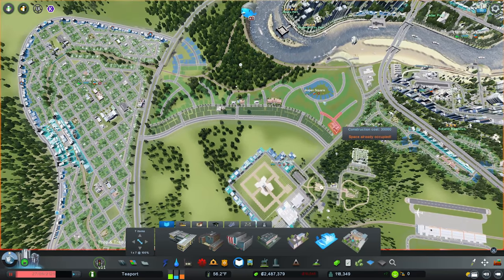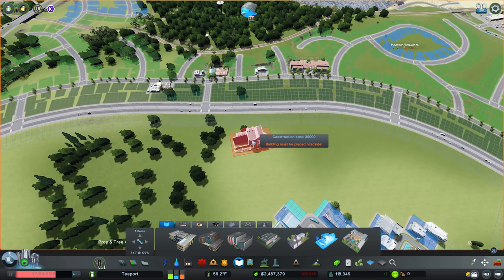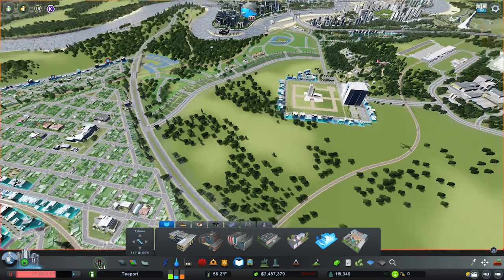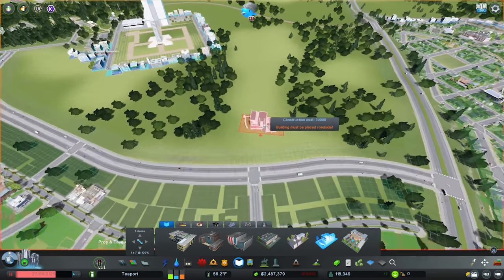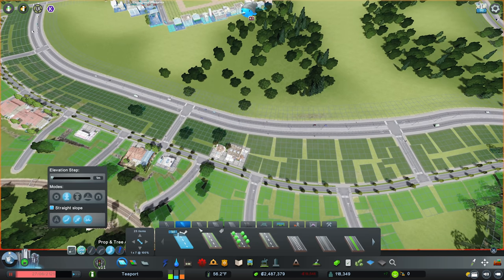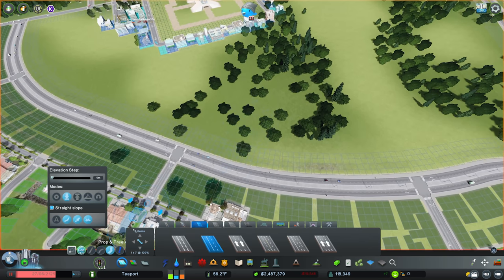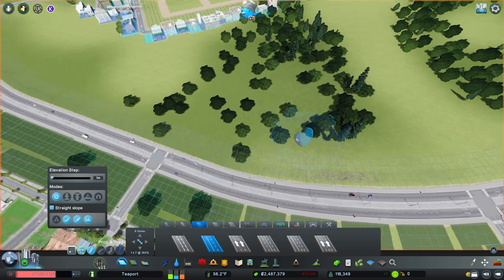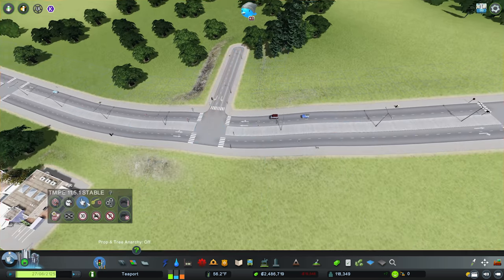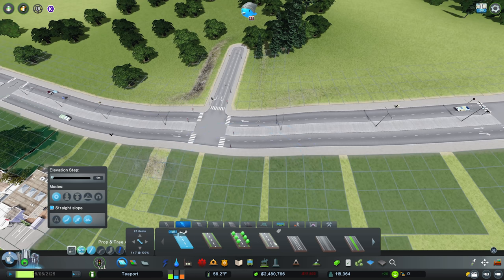We're going to need some shops in here as well — I'm thinking this little section around here could be quite good for some shops, and over here too. These ones and maybe these ones — that will probably be enough shops. Everything else is going to be normal low density. I've popped some services in there as well just to make sure they're all covered. And then we're going to need some schools in here, so I'm thinking of building a dedicated little school area in amongst these trees.